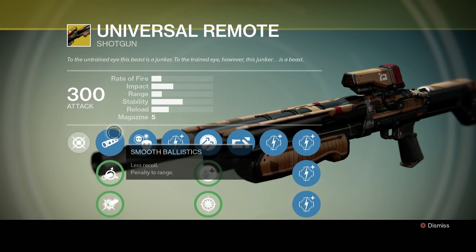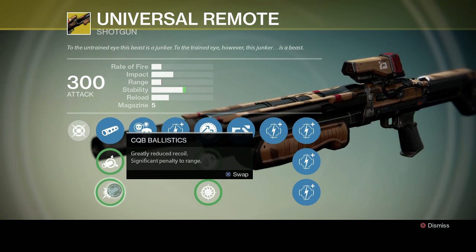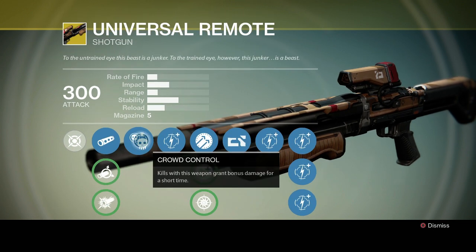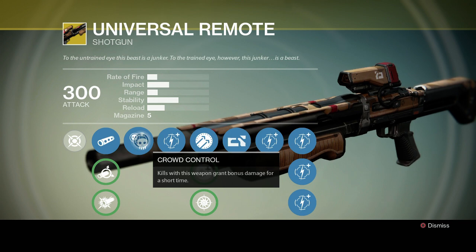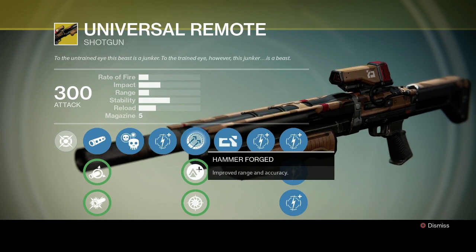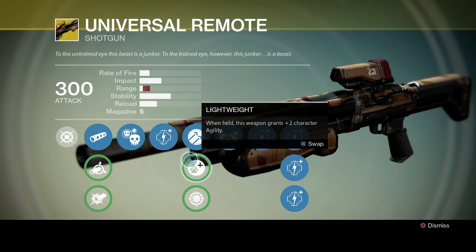So we're going to go over the perks. It's got smooth ballistics, soft ballistics, and CQB ballistics. Also it's got crowd control, which gives you bonus damage after killing an enemy for a short period of time. And then it's got hammer forged, which is a great increase to range — and for a shotgun, that is incredible.